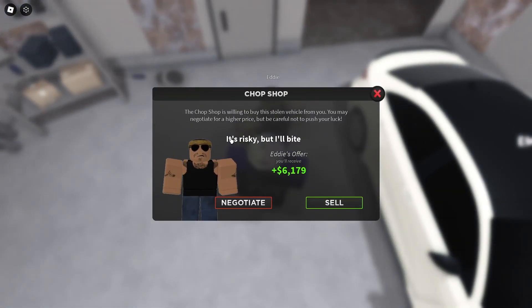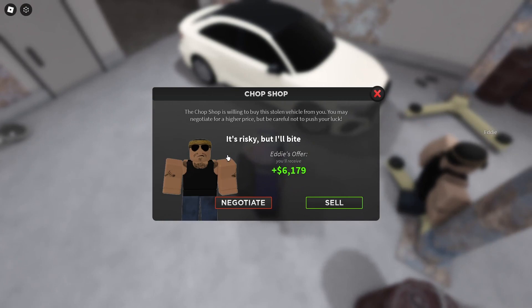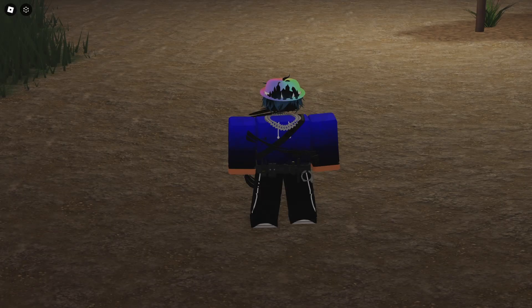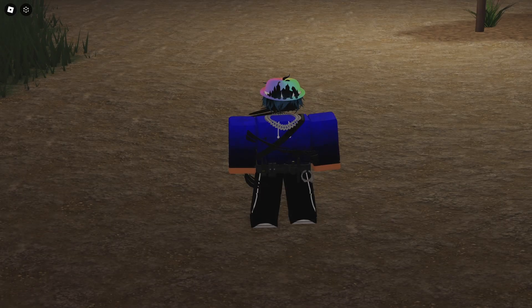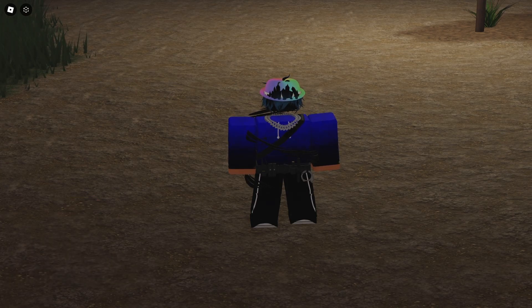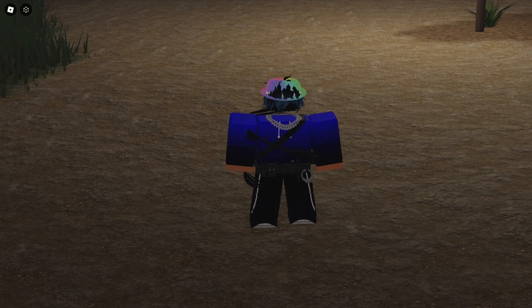Walk up to Eddie and press sell car. When he says 'it's risky but I'll buy it,' do not press negotiate — he will cancel the offer. Just press sell and you've just earned some money. If you enjoyed this video make sure to drop a like and subscribe with notifications on. This is Premac, bye.